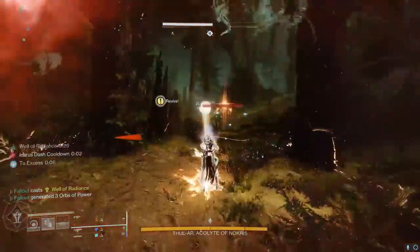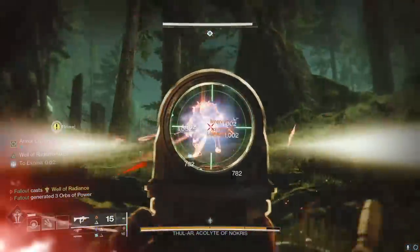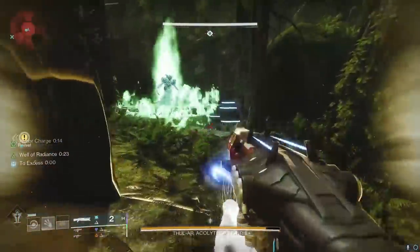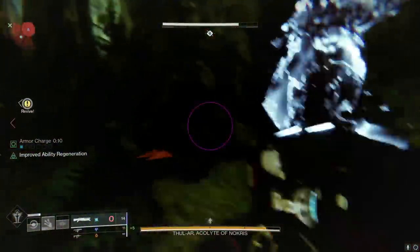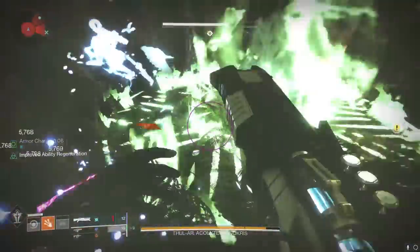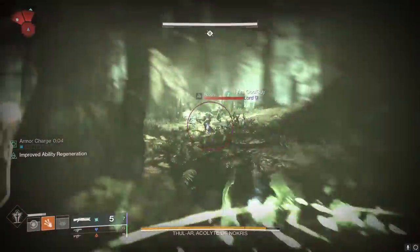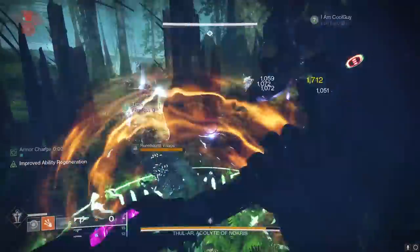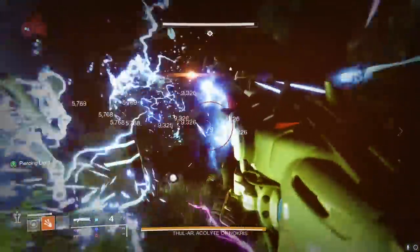If you examine the Ghosts of the Deep Triumphs, you'll notice that many triumphs can help improve your RNG at getting the dungeon exotic, but the Hive Thrall statue method is not mentioned anywhere here. So basically what we have here is a hidden way to boost your exotic dungeon drop RNG even higher. We do believe the extra RNG given by doing this hidden quest is temporary — once you do it when you're in the dungeon, you must then finish your dungeon run to take advantage of that extra RNG. TLDR: extra free RNG that isn't mentioned in the triumphs.